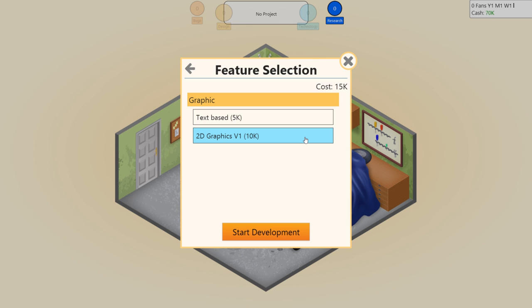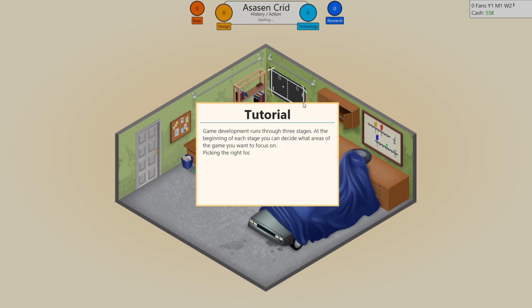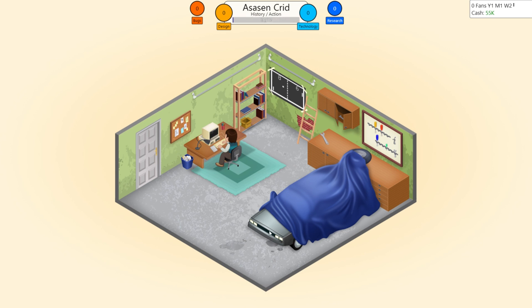For graphics, text-based would be super boring, so let's go with 2D graphics. Nobody wants to play an Assassin Crid text-based game. Game development runs through three stages. At the beginning of each stage, you can decide what areas to focus on. Picking the right focus greatly increases the points you generate. Think about what areas are important for your game and decrease focus on less important areas. Seeing as it's Assassin's Creed inspired - story is eh, engine is meh. Gameplay is always important, let's go with that.